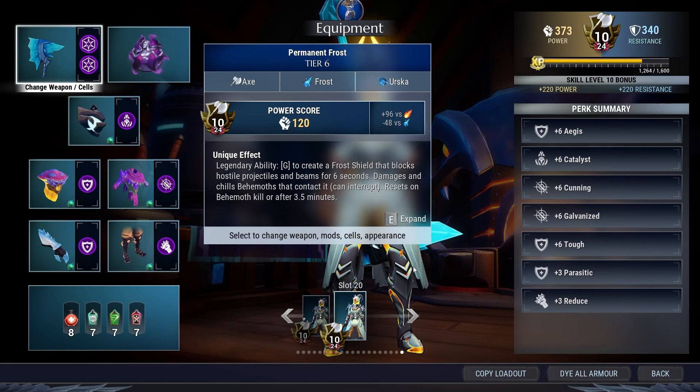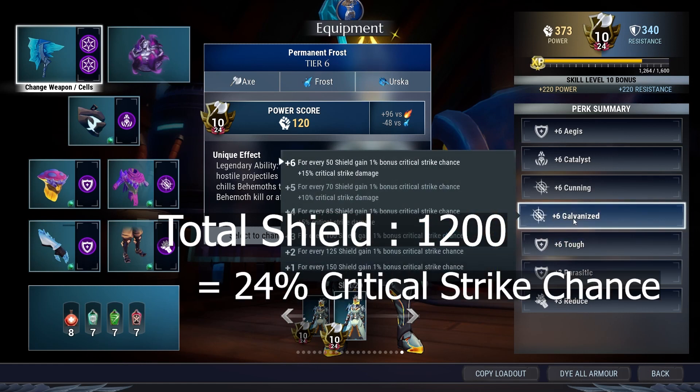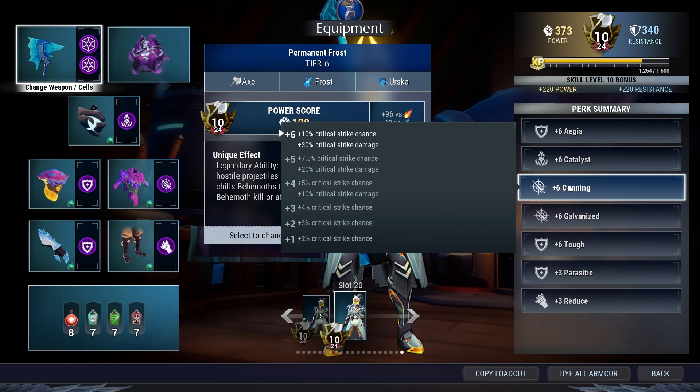That's why I bring Catalyst and use a plus 3 Reduce. The maximum amount of shield you can get with this build is 1200 shield, which is equal to 24% critical strike chance. Combined with Conning, we get a total of 34% critical strike chance — not bad. And you'll see that with this amount of critical strike chance, we will still be able to delete Behemoths.